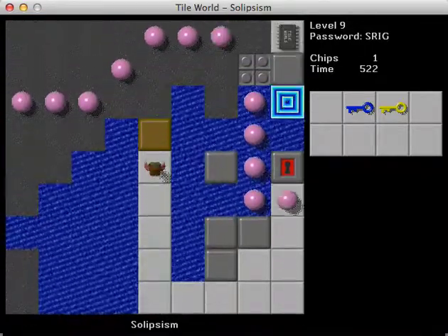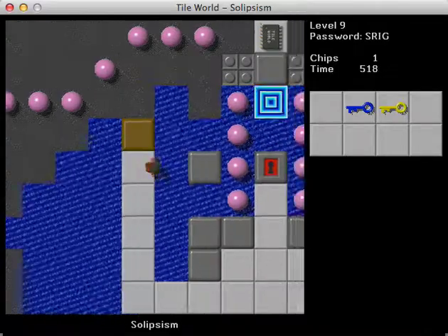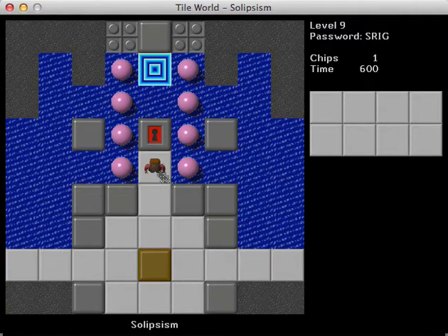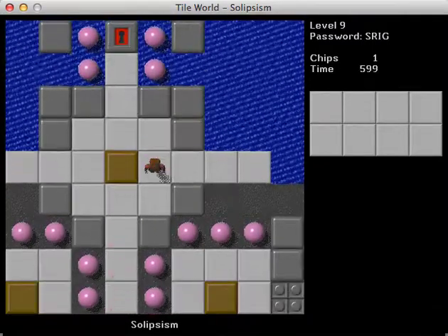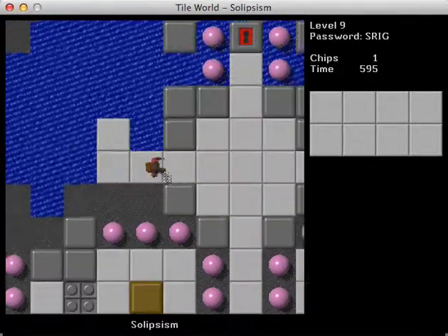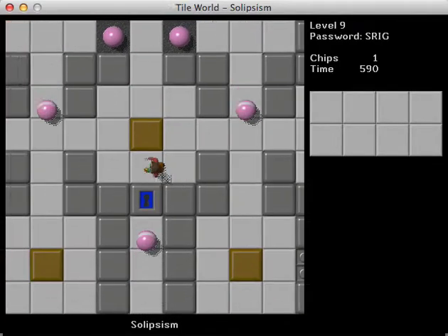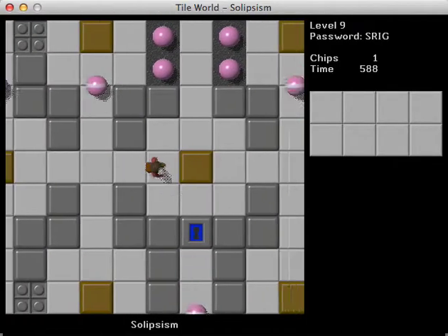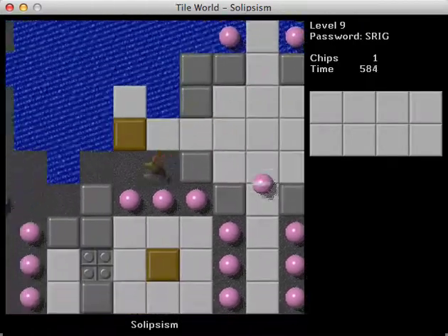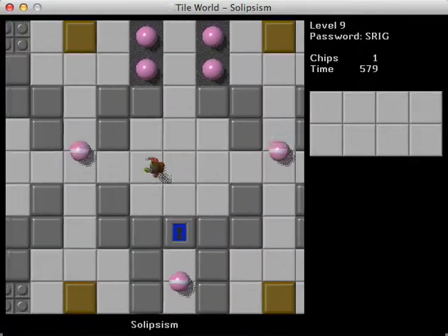Why did I do that? That was really, really dumb. And I guess if you've splashed, then you get a splash sound like you do with a block instead of the sound that you normally get in Lynx. I kind of like that concept — the idea of having different death sounds. Although, if you had a sound for Chip burning, that would be kind of a little morbid, I guess.